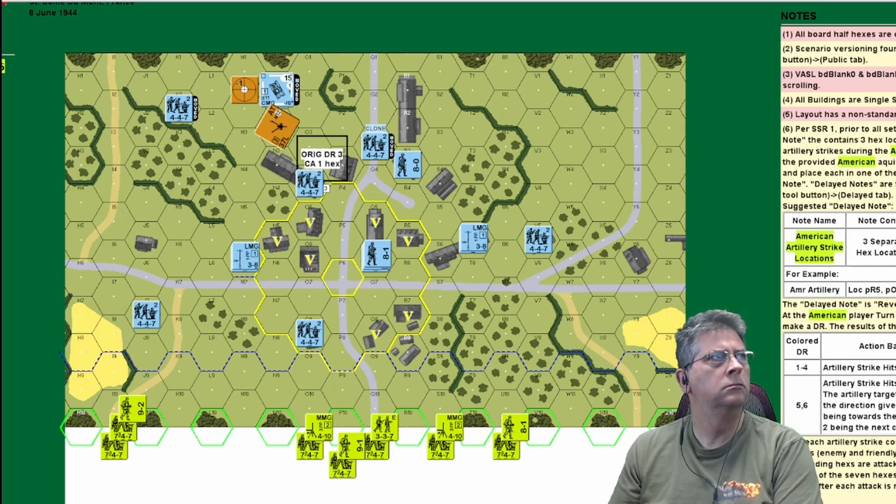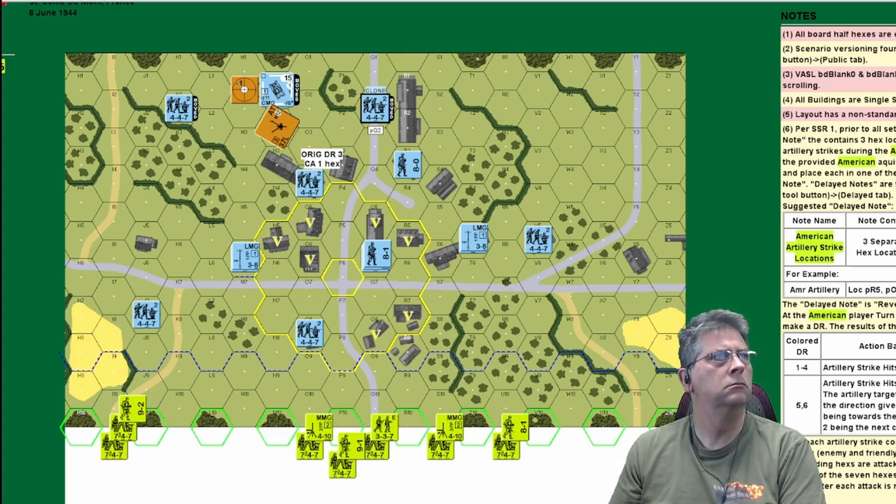Modified example: the squad is now in the gun's covered arc, moving in the open on non-assault — no covered arc change. You roll a five. Minus two from the modifiers, so the final die roll is three. At three hexes that's a three, and the to-hit number requires a three — so yes, it is a critical hit. People often focus on the raw die roll and miss that a five became a critical hit, or think a three was a critical hit when it wasn't.